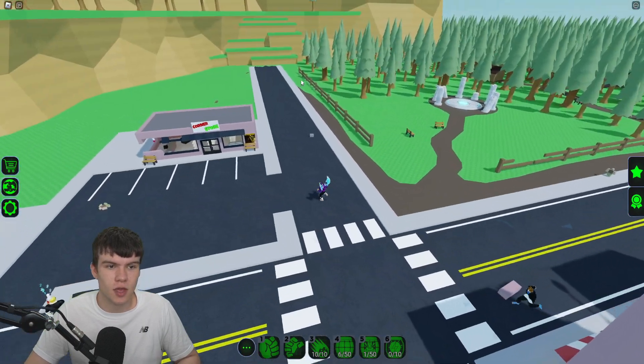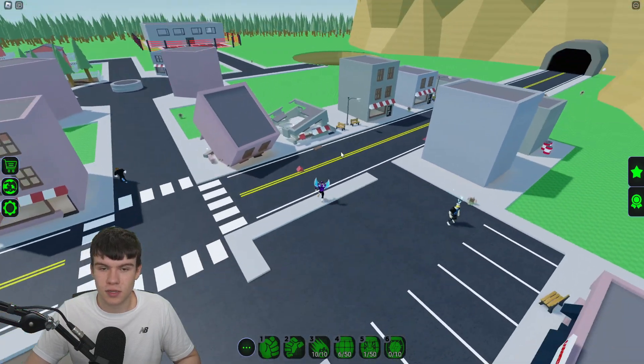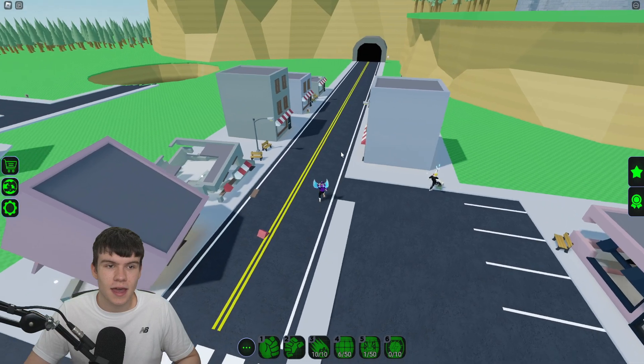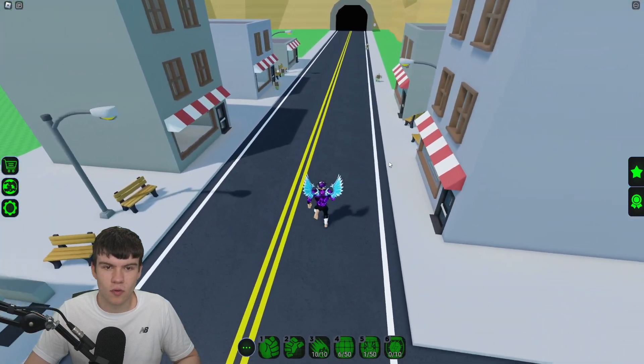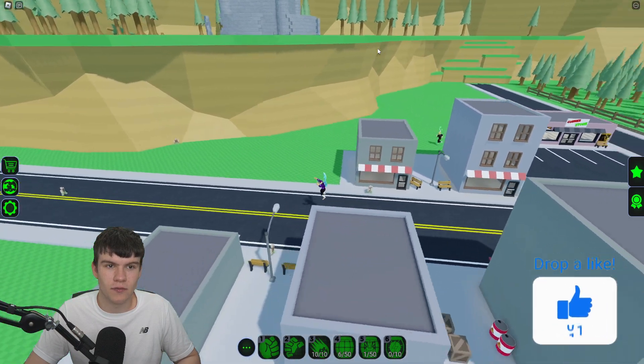So as you can see, the first one was just by the spawn area. Go ahead and claim up that one over there. Moving on from there, we have a few more over here. For example, there's one just by this tunnel.